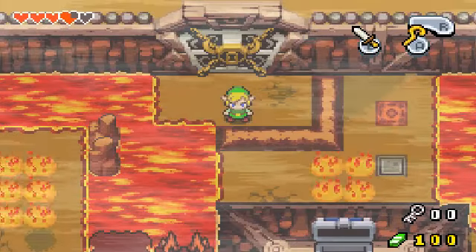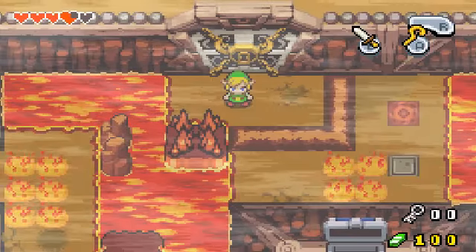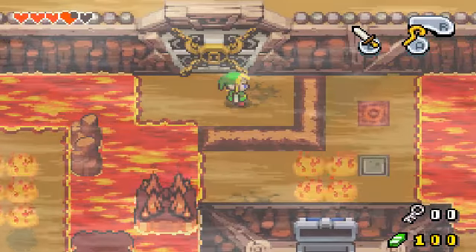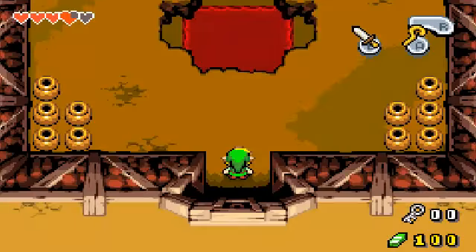Hello and welcome back to more The Legend of Zelda: The Minish Cap. In the last episode, we advanced further through the dungeon, the Cave of Flames, and we found the big key for this door. We're about to go in and fight the boss.